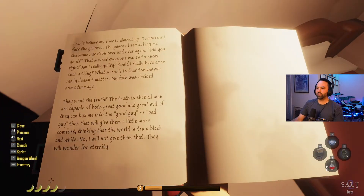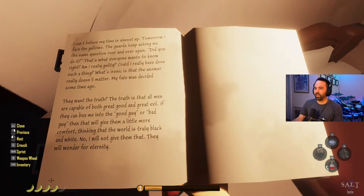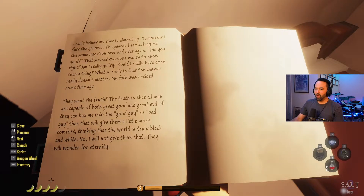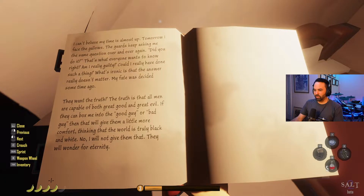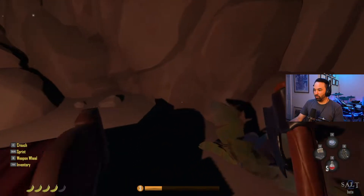Found a book - Evan's Journal. He writes: 'I can't believe my time is almost up. Tomorrow I face the gallows. The guards keep asking: did you do it? What's ironic is the answer really doesn't matter - my fate was decided some time ago. All men are capable of both great good and evil. I will not give them the comfort of black and white.' Interesting - Evan has a very bleak outlook, though he's totally right.